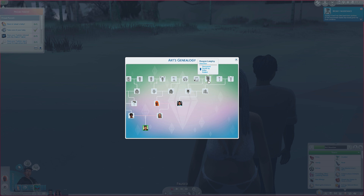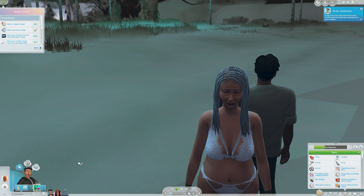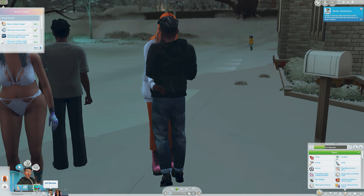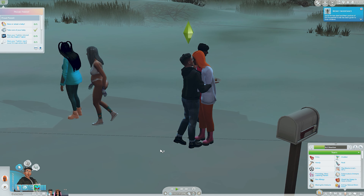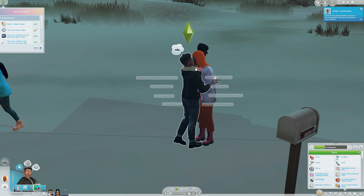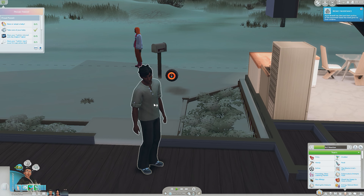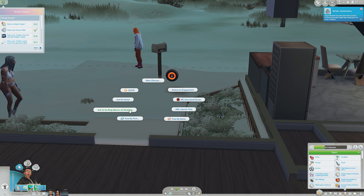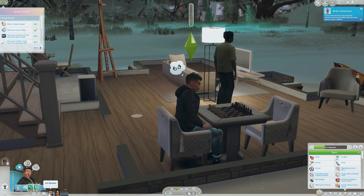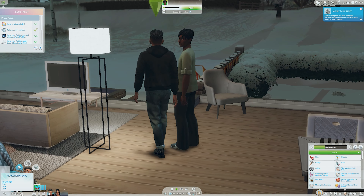This is actually pretty cool because I thought it would be really cool if Art and Gabby had parents. He's stuck — let's reset. I thought it would be cool to have them ask to announce the engagement first. Come on, talk to your dad. We're also going to get rid of all this inheritance money — that is a lot of money.